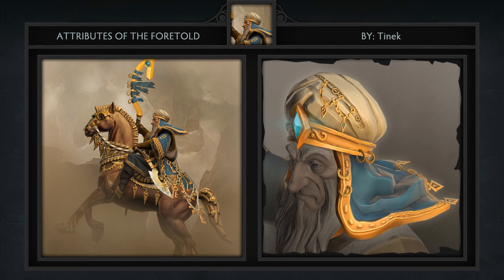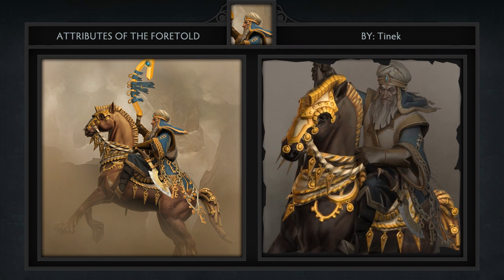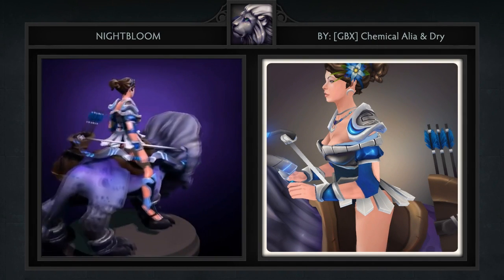Fourth is the Attributes of the Foretold set for Caudal created by Tinik. It comes with 5 items including a headpiece, staff and a brand new horse which is adorned with front armor and back fabrics. This could be the best Caudal set we've come across as of yet. It transforms him and his horse into an Arabian. I'm pretty biased with this since I lived in the Middle East but I really do think that this set is a home run.